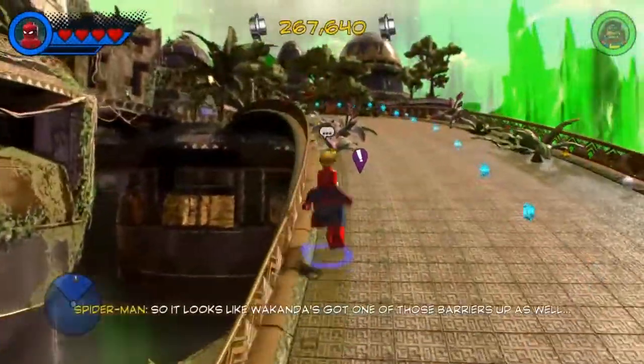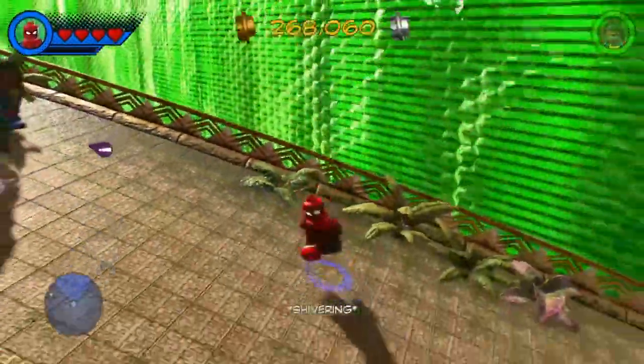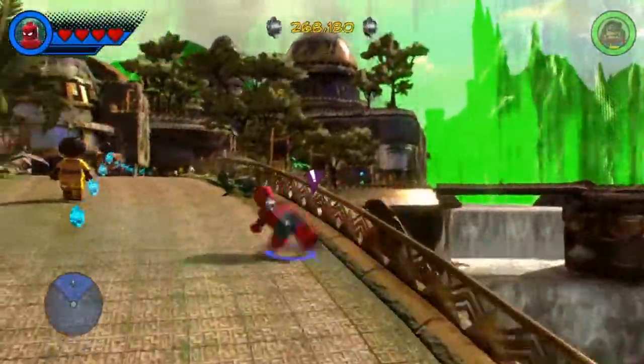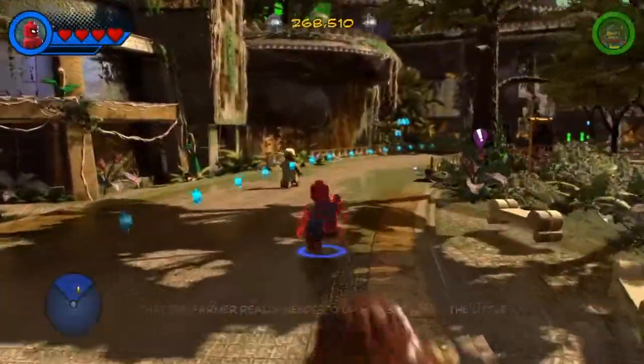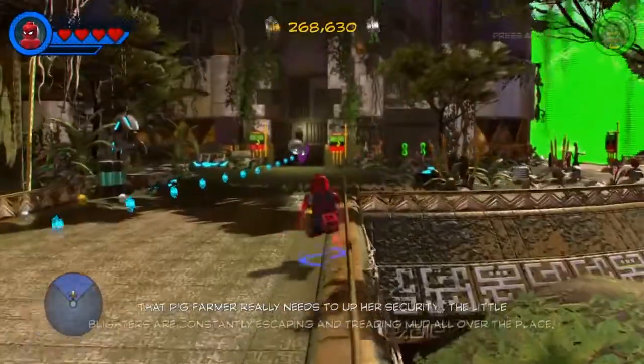It looks like Wakanda's got one of those barriers up as well. The object of the game is to collect studs, smash, bash, whatnot in this game. And he is dipping superheroes, which is really awesome. The little baddies are constantly escaping.